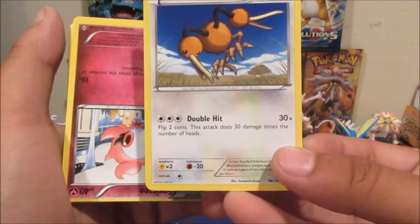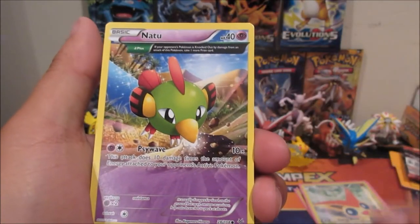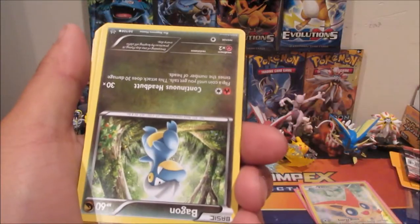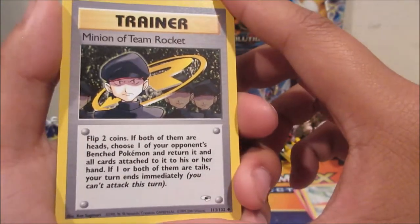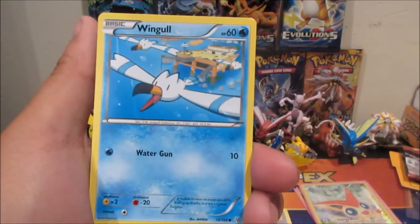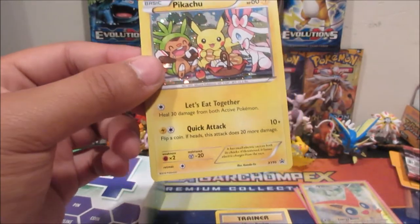I think these cards are upside down — oh well. Got a really badly miscut Spritzee. Fletchling, Natu again, Darkness energy. Got a Magikarp, grass energy, grass energy, Bagon, Revive. Oh wait — a Minion of Team Rocket! I don't know what set that's from, but that's actually pretty cool. Got a Meowth to go with the Team Rocket theme. A Binacle, Fletchling, Wingull, energy, energy, energy, and a Pikachu promo.